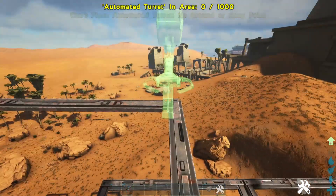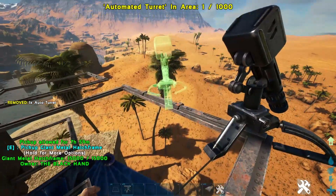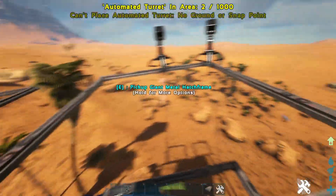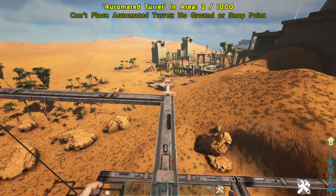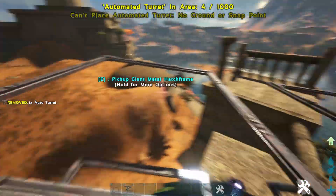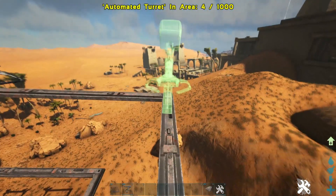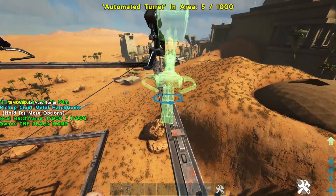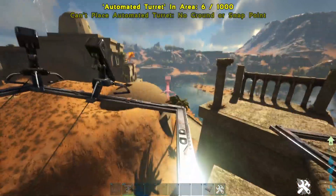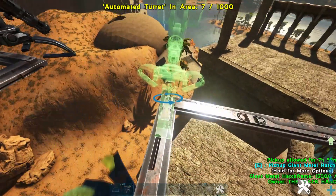Next up we're going to throw up the turrets and pretty much go until you hit the structure limit on the saddle. It doesn't really matter where you put them as long as you have as close to equal coverage all the way around as possible. I like to put mine more heavily towards the front and back and a little bit on the sides, because mostly I'm going to be chasing somebody or running away — and if they shove their quetz into the back of mine I want to shoot them as much as possible. It's really up to preference.